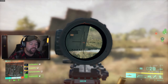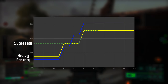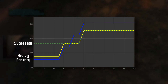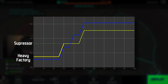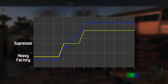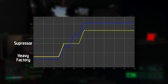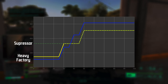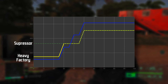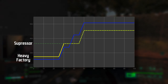Let's take a look at a time-to-kill graph. The blue line represents the factory rounds — the ones you unlock later — and the yellow is the base heavy rounds you start with. The bottom axis is meters and the side axis is milliseconds. Inside 40 meters, the factory rounds (blue) have a faster time to kill. Past 40 meters, the heavy rounds switch to being faster.